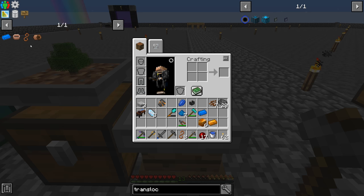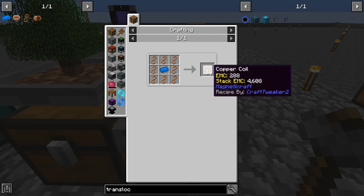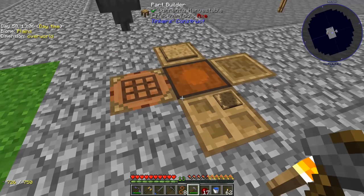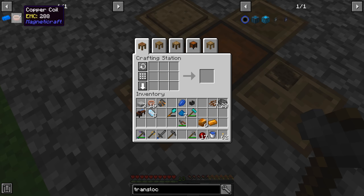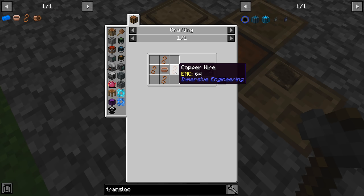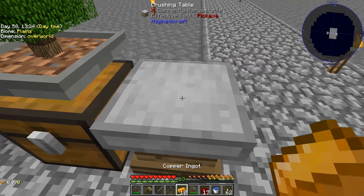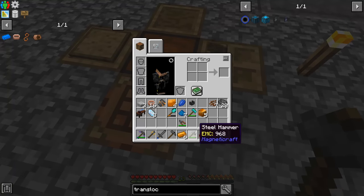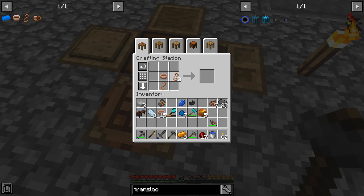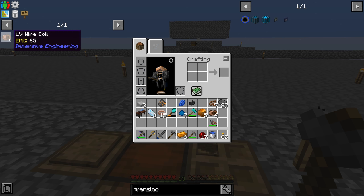The copper wires are the engineer's wire cutter plus the copper plate — there are our copper wires. We need eight of those for the copper coil. So we do the copper coil — one coil plus the titanium — and there are our copper coils. Then we take one copper coil and put four copper wires around it. Let's get four more plates and finish this up.